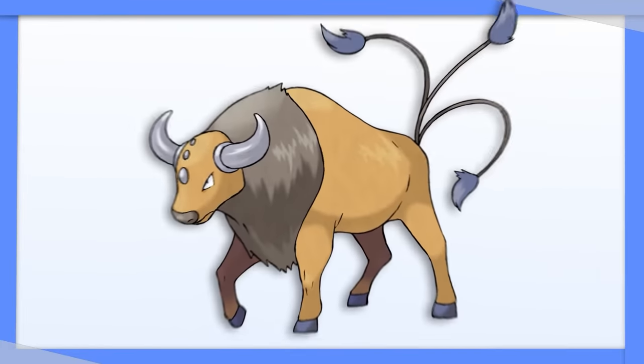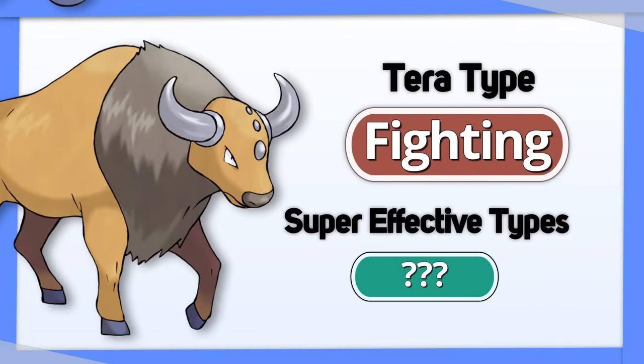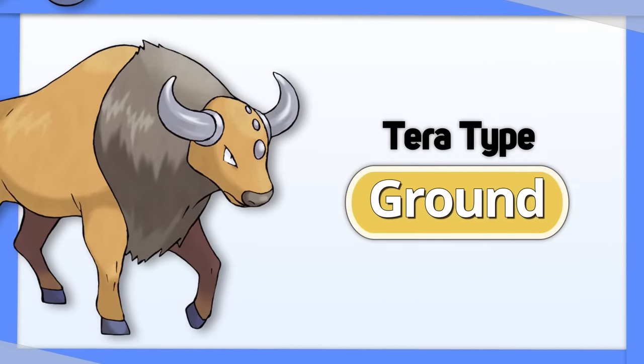Tauros (Kanto): Tauros is another good Pokemon that suffers due to its typing. Tera Fighting would bump up its super effective damage output from 0 types to 5, two of which include types that used to resist it. The same goes for Tera Ground.